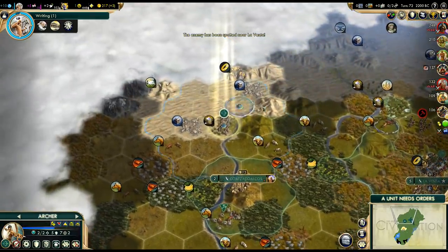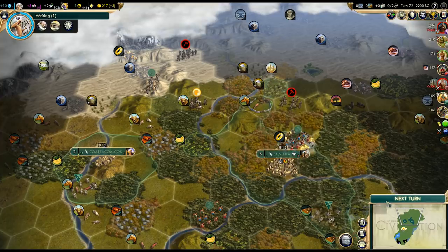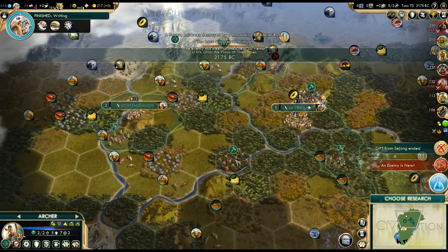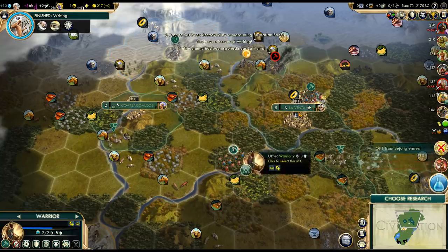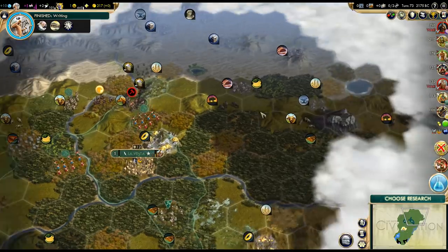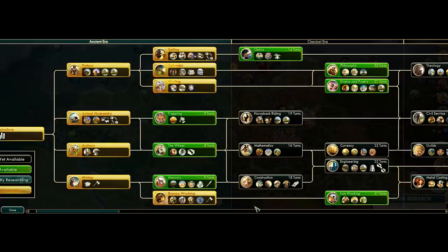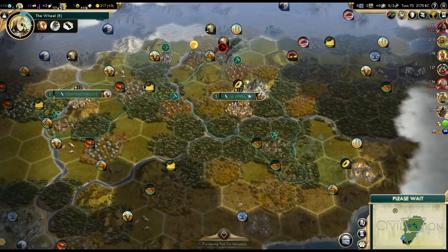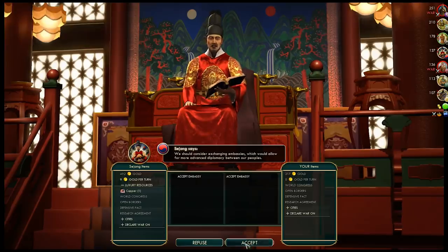We got some barbarians incoming — they might pillage the pasture, though that could break a trade deal we had going. Improving the jungle tiles takes a long time unfortunately because we have to remove the jungle first. Let's explore to the north a little bit. Plus one population — good. Next tech is probably the Wheel. There's no marsh with resources nearby. We can get some embassies now. Korea is on the other side of this desert, basically.